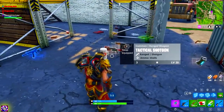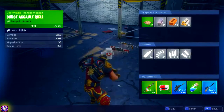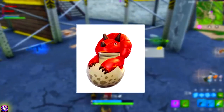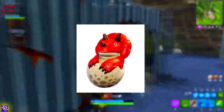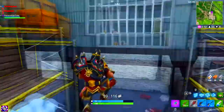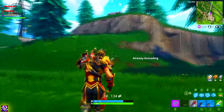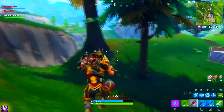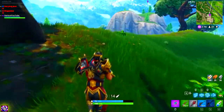Next we're moving on to the three new back blings. We're starting off with the first one, which is actually a dinosaur popping out of an egg — it looks kind of crazy. I think it's a Triceratops, I'm not 100% sure, but it looks like a Triceratops popping out of an egg. That is actually to complement a brand new skin, which I will show off in just a couple of minutes.